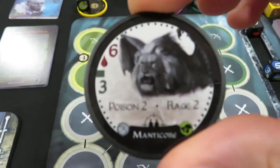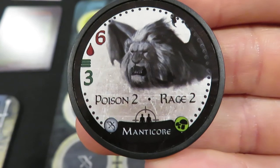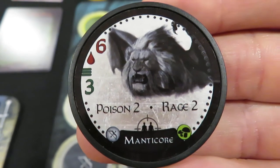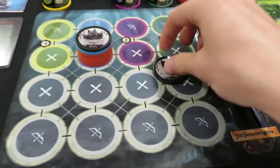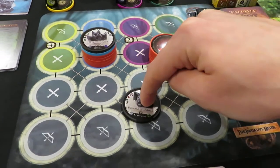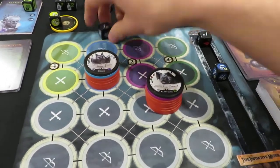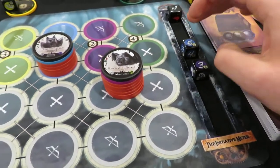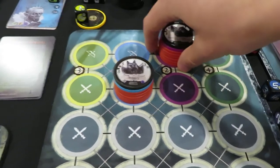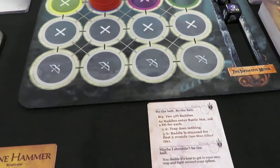Now the second five-point baddie: it's a Manticore. He has poison two, rage two — nasty — six health, and initiative three, so he'll probably go after us. He's a ranged character, so he's going to sit in the back and cause us some grief. We place six damage tokens on him, put him in lane two with his initiative die set to three. So we've got two fairly strong characters going into this battle.